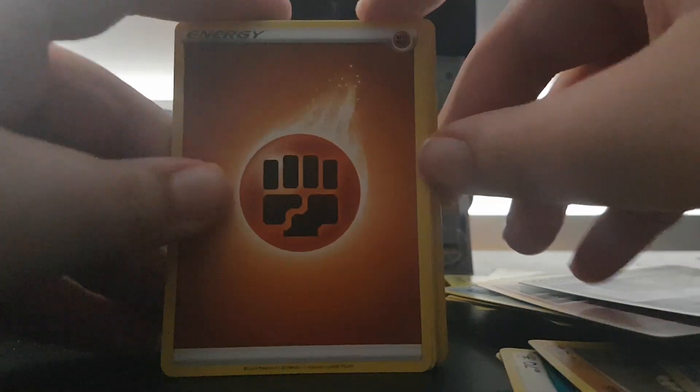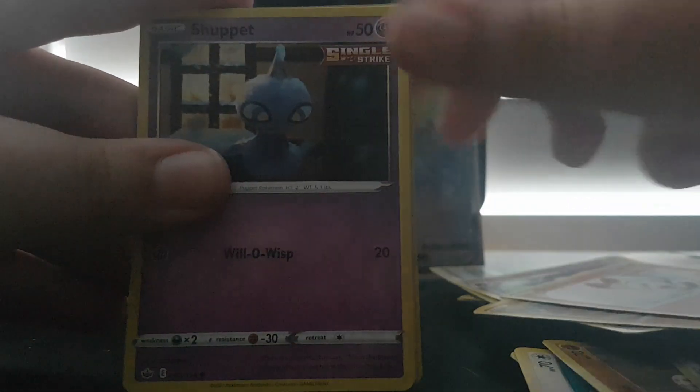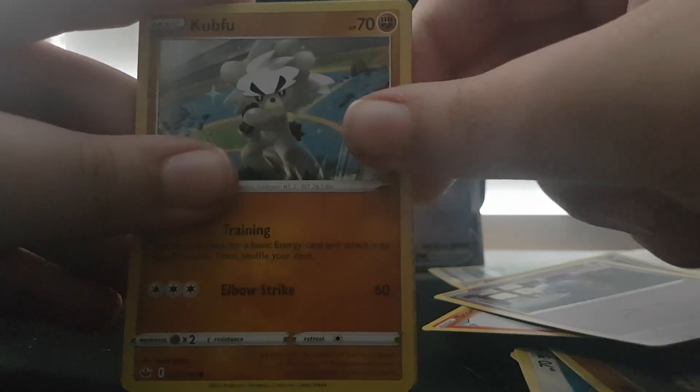Sixth pack, two more packs: Fighting Energy, Clara, Brawly, Haunter, Diglett, Scorbunny, Shrepet, Cubfu, Blitzel, Blitzel, and Gale Incalade.